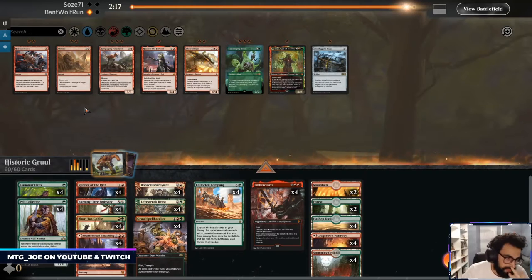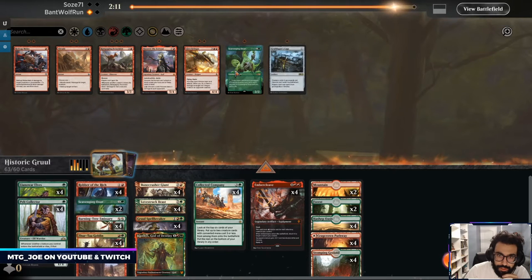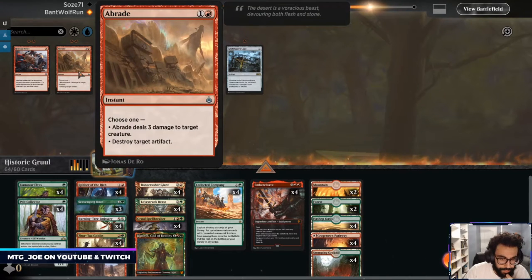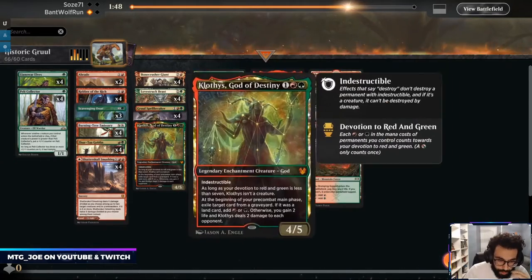Okay, this matchup — Clotha seems good, Scavenging Oozes seem good, Bone Crusher seems decent, Braids is interesting. Probably just want to overload on removal. Love Strucks are a nice wall. So of these, which ones are the worst?